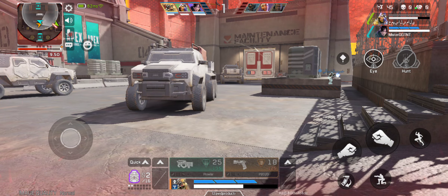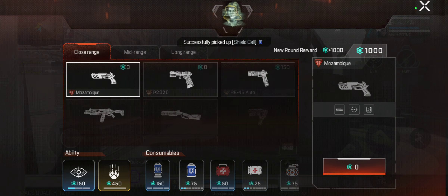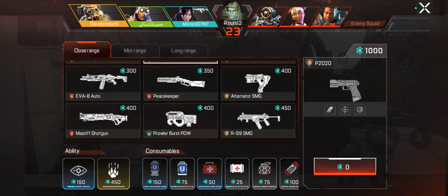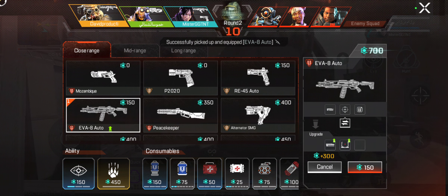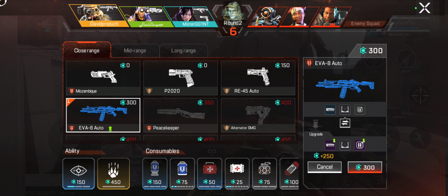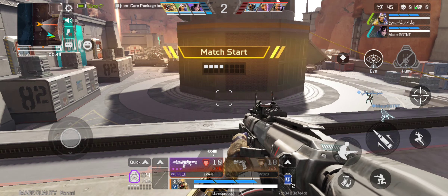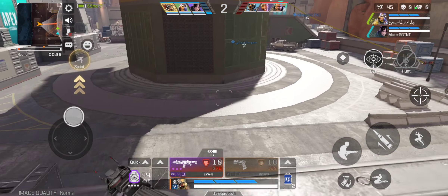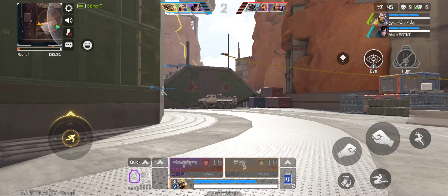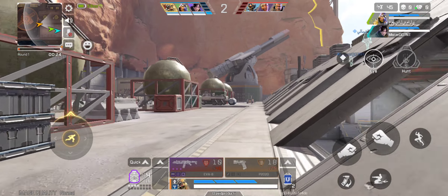Sometimes I think that Dead by Daylight Mobile is just so boring because there is nothing much to do in that game. You only have a ranked match and a custom match, and that's everything. But if you play Apex Legends Mobile, then you can see that you have much more game modes such as multiplayer, Arenas, and so on. This game is just so cool — Apex Legends Mobile is just awesome.